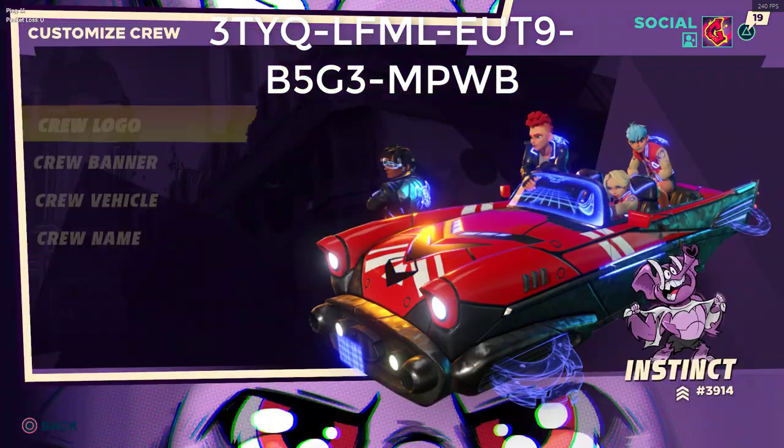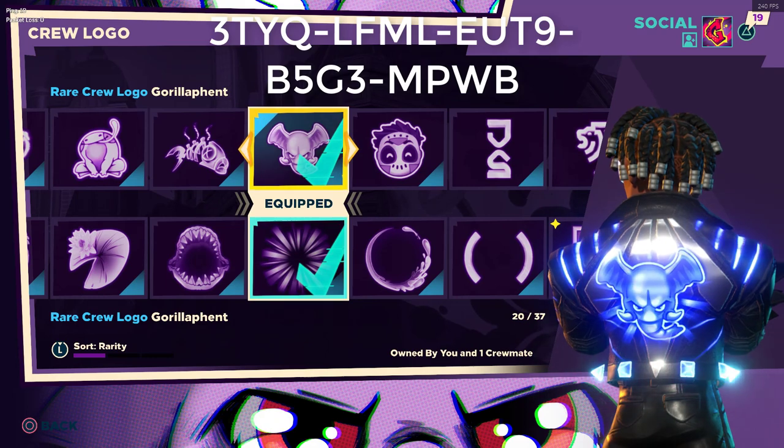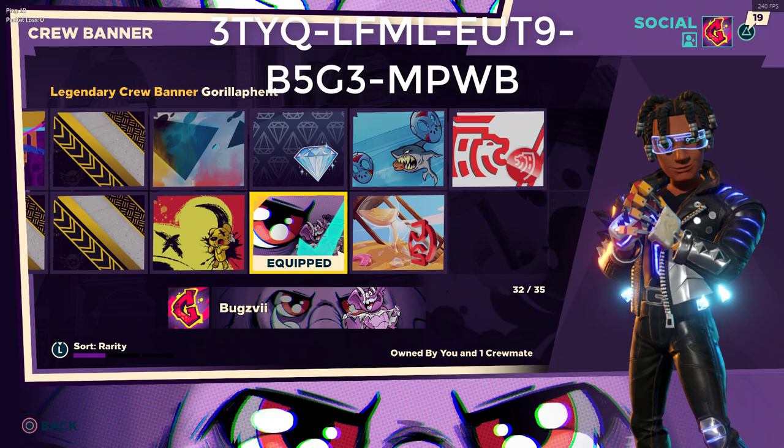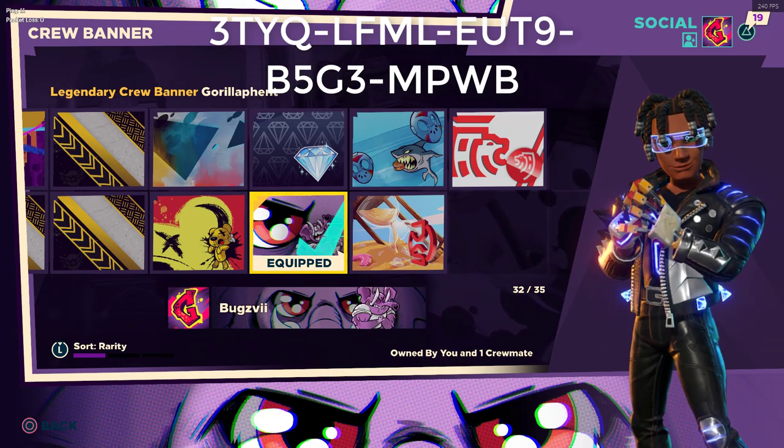Following that, you go to your crew, go to logos, and this will be the back bling that you'll be getting. And then finally the banner — as you can see it is the gorilla elephant in all its glory.